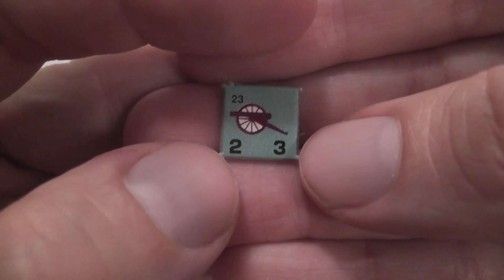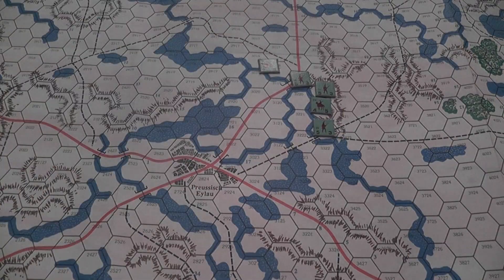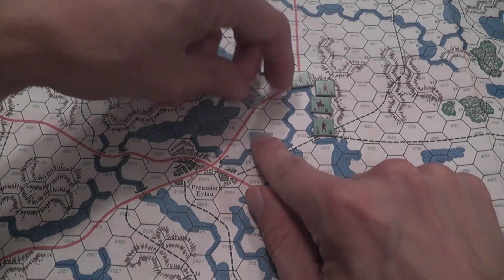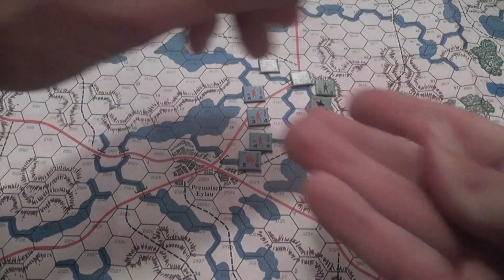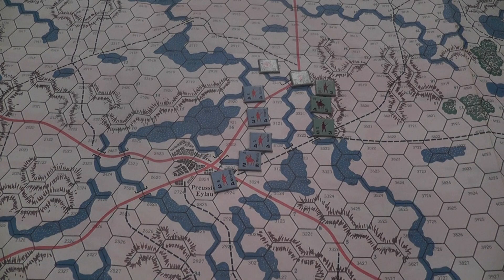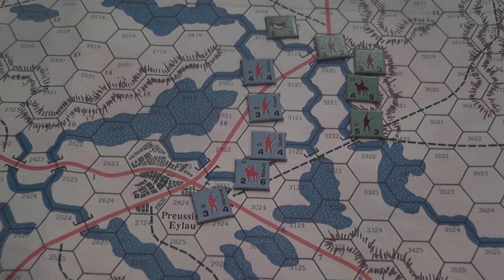Units have two values printed on them: the combat value and the movement value. It's really Wargame 101 — some of the most basic concepts you can imagine. I'm putting these guys here on the board, not even because I'm really going to use them necessarily, but it looks better if it's not entirely empty. Turn structure is simplicity itself.